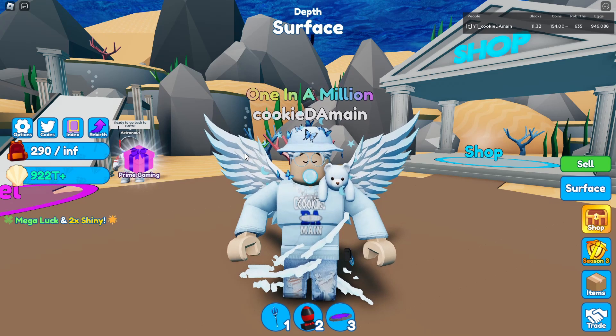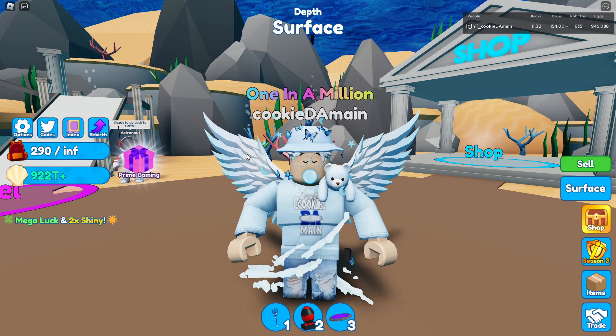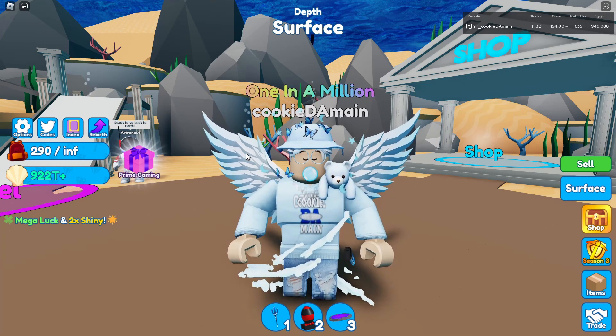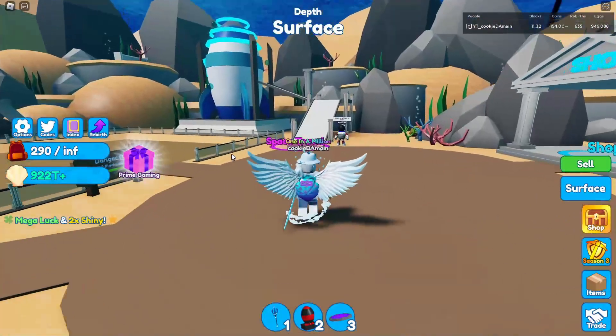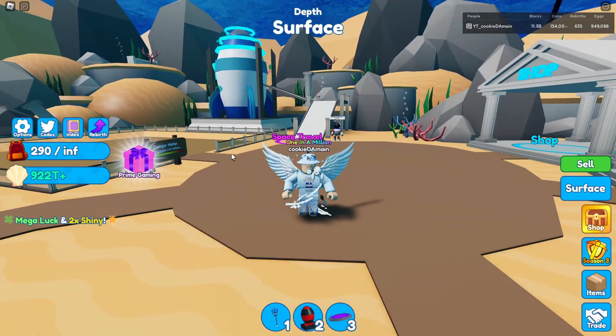I did see in the picture that there is going to be a candy factory, so I don't know what that means — is that where you get enchantments, or is that like a new gem-type factory? I also saw there are different color enchantments you can put on your pet that aren't stat-based, just changing the color of your pet. Maybe that's what the candy factory is for.